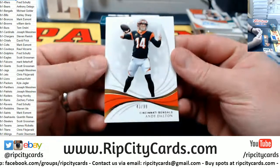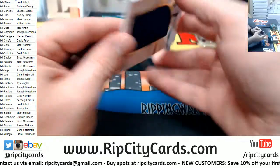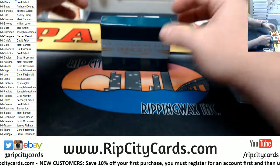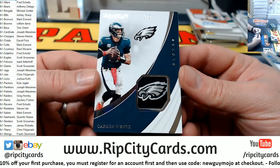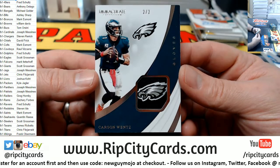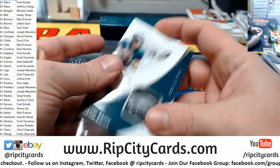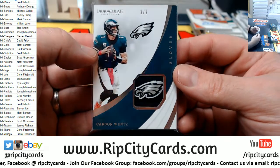We've got a redemption in the back end of this thing — Andy Dalton for the Bengals. Got a Marlon Mack, 40 out of 49 for the Colts. And for the Eagles, Carson Wentz — Eagles logo patch from a glove, 2 out of 2. Nice card, Scott. It's very thick — I think that's going to have to go into a slider box.